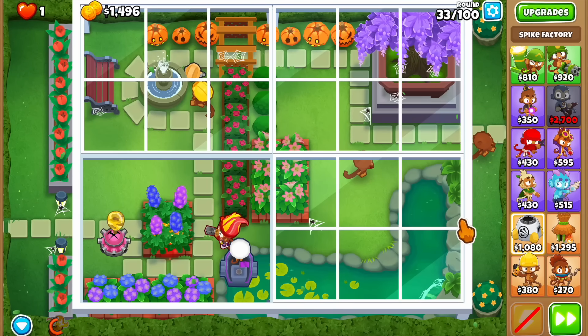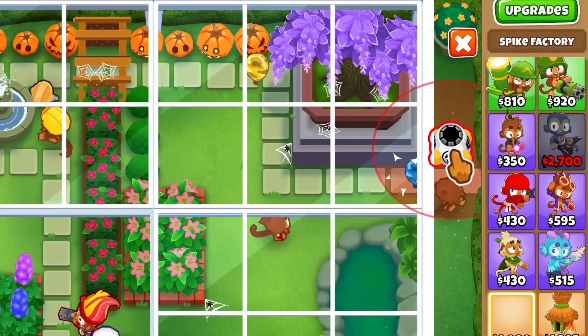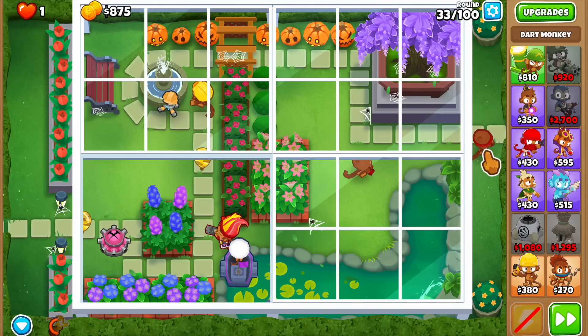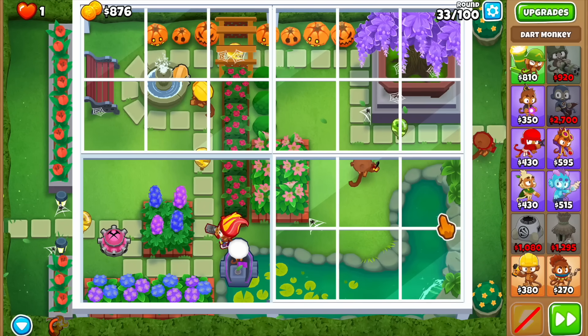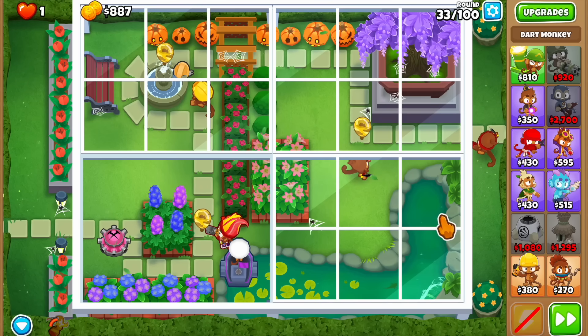In the late game we're probably going to want to buy a spike factory. We can't place a spike at the back on this map. Let's go for something like a 0-2-2. This guy is attacking super fast at the end so they're barely holding on, but I think they have it for at least this round.